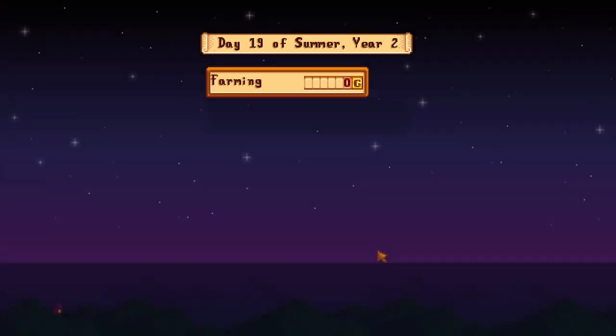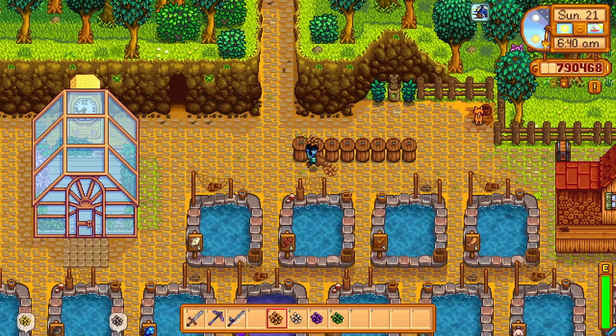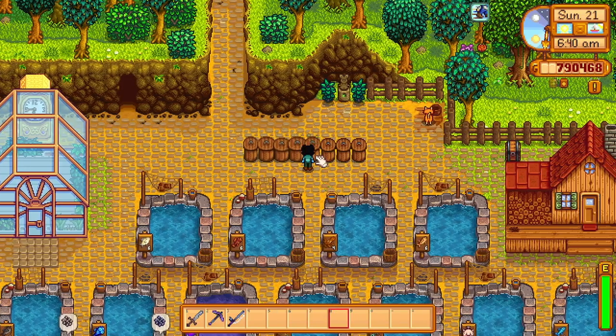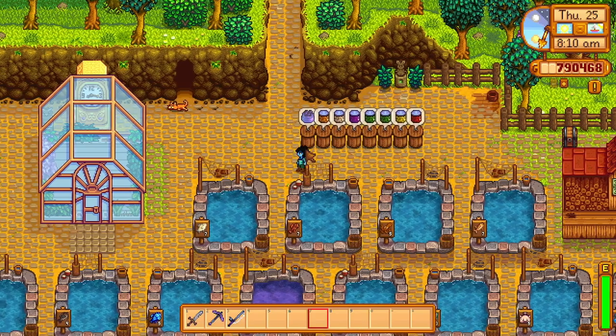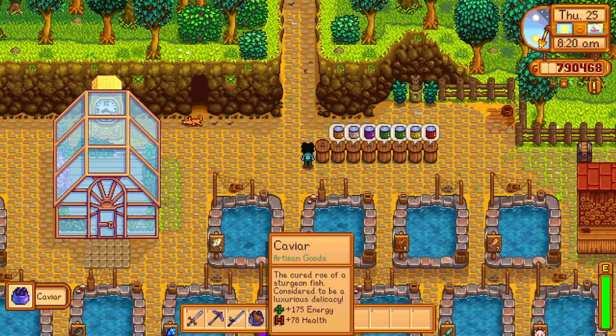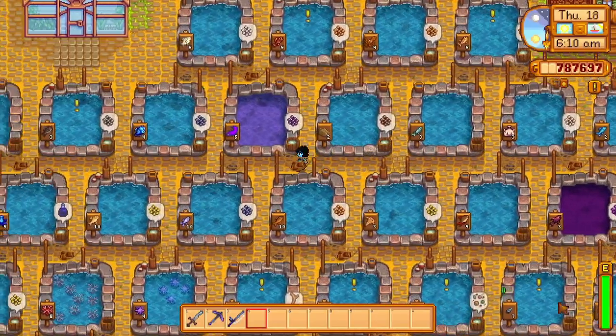All fish will produce roe, and the price of that roe when sold depends on the value of the fish in the pond. You can sell it outright, use it for health and energy, or — best of all — put it in a preserves jar to turn it into aged roe, which doubles its sell value. The one exception is sturgeon: sturgeon roe placed in a preserves jar turns into caviar instead of aged roe. Fish also have a daily chance to produce items instead of roe, determined each morning.